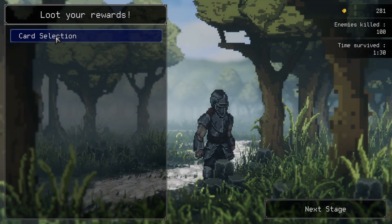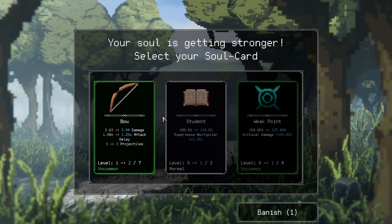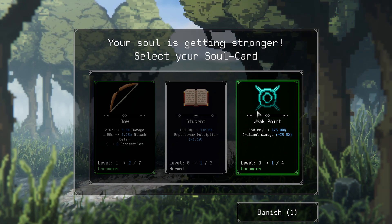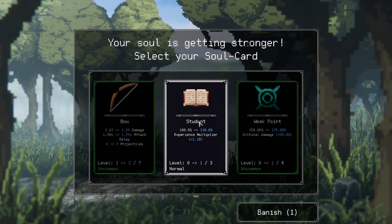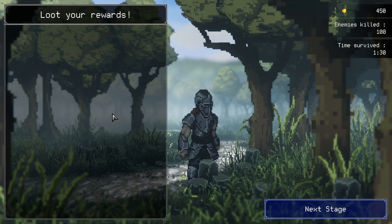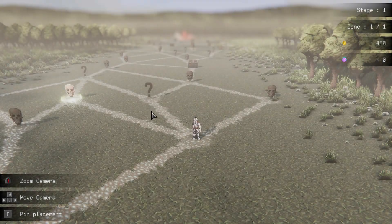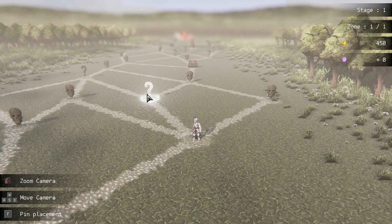We get 300 gold coins and I get to select a card. We're actually going to level up the bow and move on to the next stage. Now we have a choice of this, the question mark, or a different battle — we're going to take the question mark.